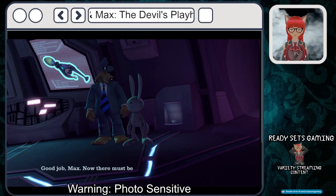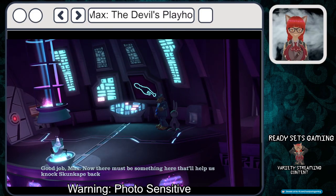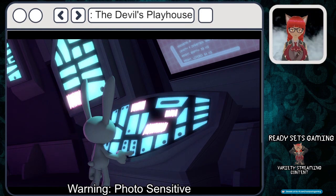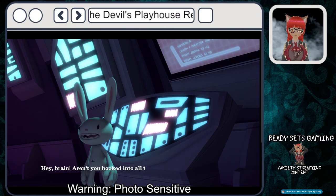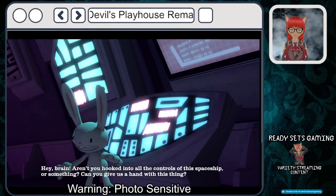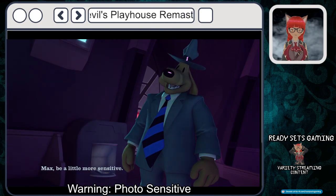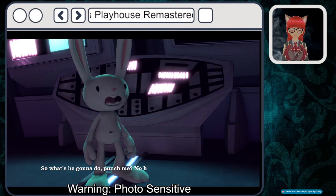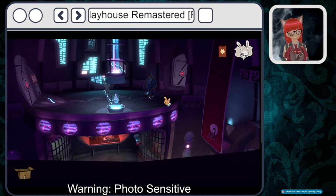Good job, Max — there must be something here that'll help us knock Skunkape back into the Penal Zone. Hey Brain, aren't you hooked into all the controls of this spaceship or something? Can you give us a hand with this thing? Just be a little more sensitive — he doesn't have hands. So what's he gonna do, punch me? Oop! That's messed up.